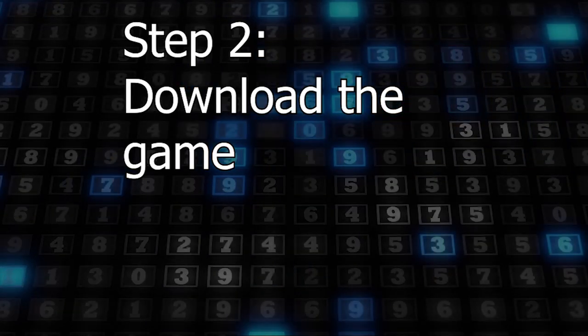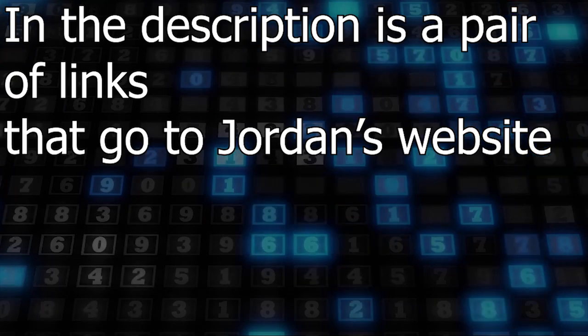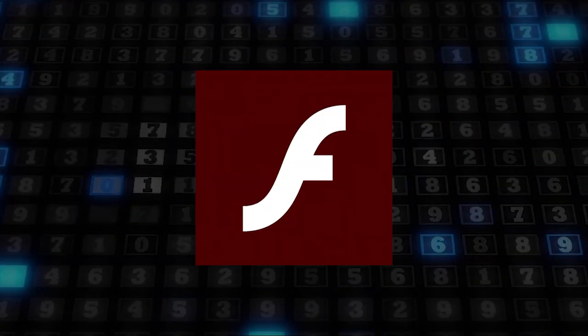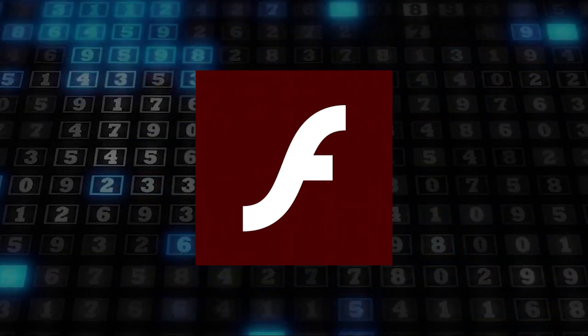Step 2 is downloading the game you want to play. In the description is a pair of links that lead to Jordan's website where he is hosting the downloads. They are labeled and I recommend getting both games. They should have a nice maroonish color to the icon with a fancy white F in the center.